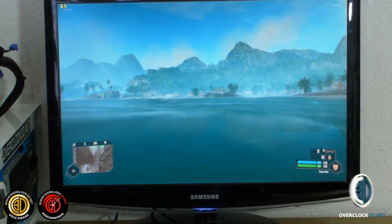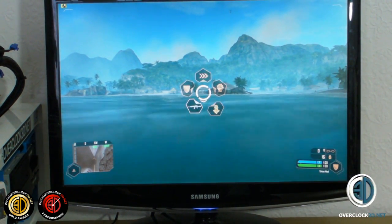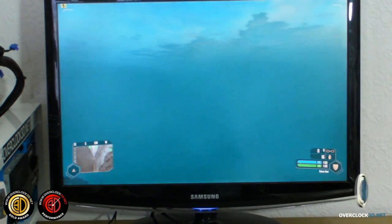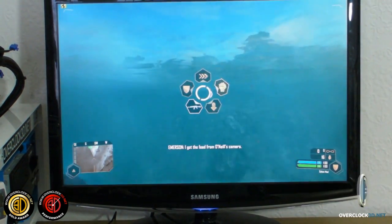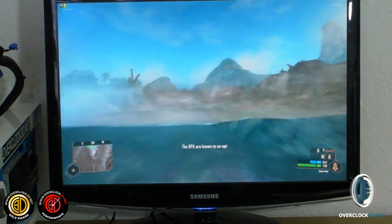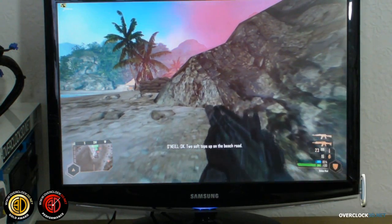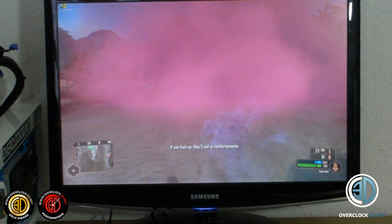Right then guys, coming from a different angle in Crysis - at the moment we're playing on Gamer, which is 0 AA as well, but in a minute we'll turn it up to Maximum, which is 16 times AA and Enthusiast settings. We just want to show you a bit of both. Swimming under the water is also a really good way of stressing the cards. Mr. Strawberry really needs to get a run on if he's going to try and get the helicopter on this side.